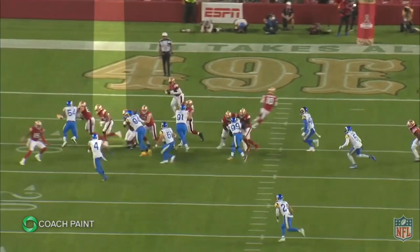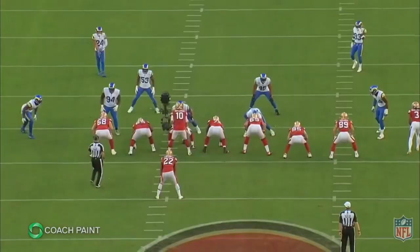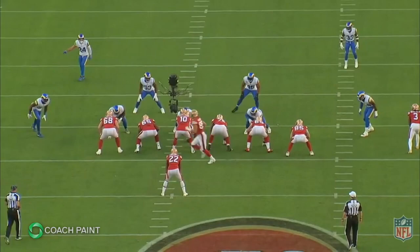In this case, it's going to be Jeff Wilson who gets put into motion to help double team that edge. You can see Wilson just gets a ton of momentum and kind of launches himself at that edge linebacker.